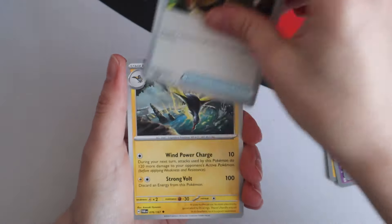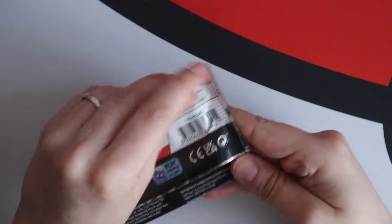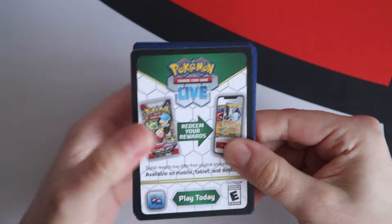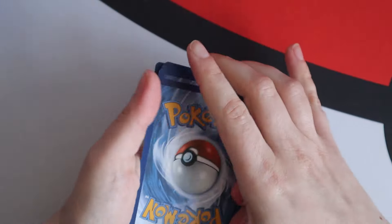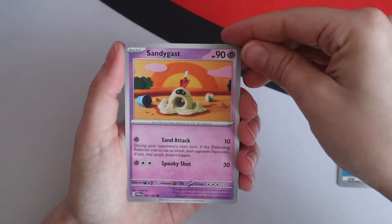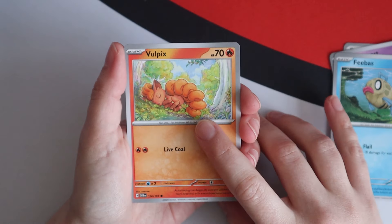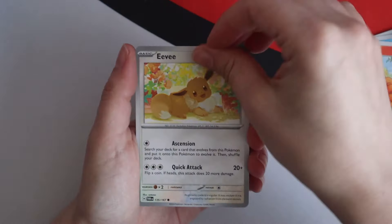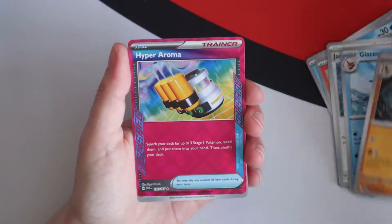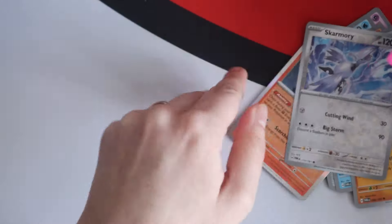Looking forward to seeing what you get in your box. Poliwhirl, Froslass. Used Froslass in pre-release — did alright. I played a very stally deck in pre-release. Everyone did, to be honest. It's made of walls. Feebas — Vaporeon, it's sleeping. Eevee! Jamming Tower, Glaceon, Sandslash. Sticky cards. Aroma, Hyper Aroma, A-spec.